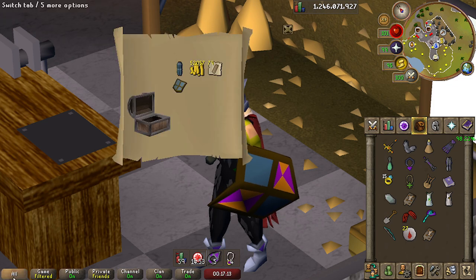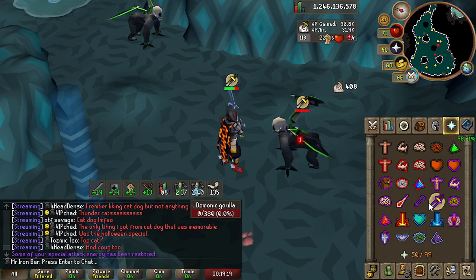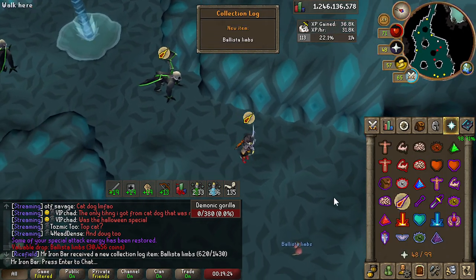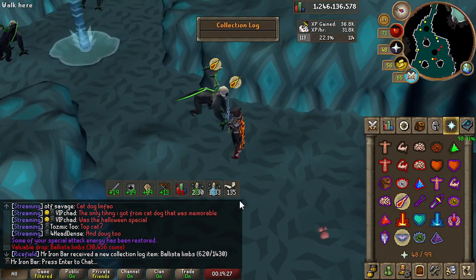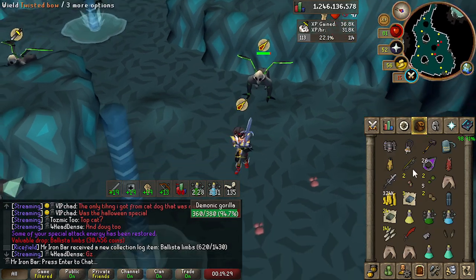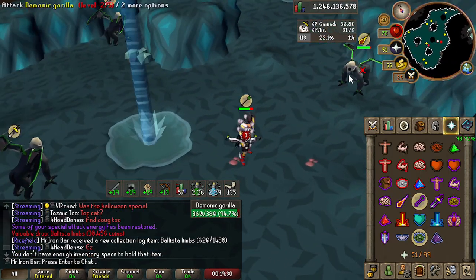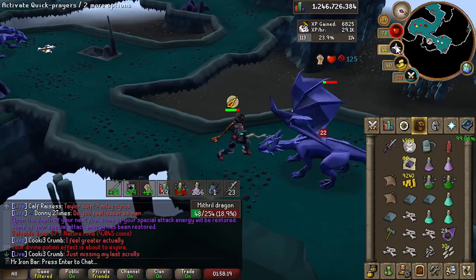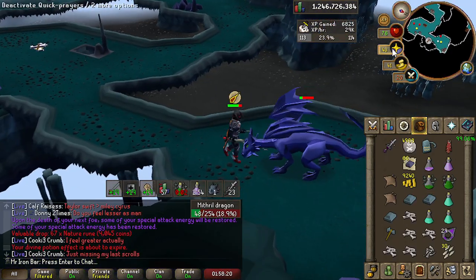And we got an elite casket. Ballista Limbs! Let's go! Hell yeah! That's the easiest dopamine of my life, you know? Another one! Holy! We're pretty much done with this task. That was pretty quick.